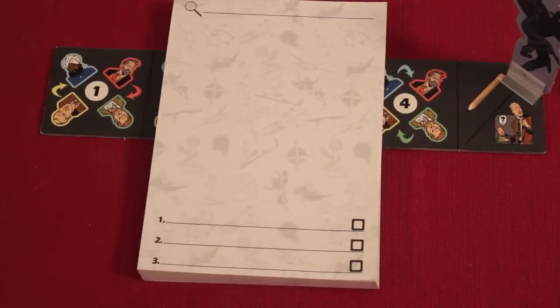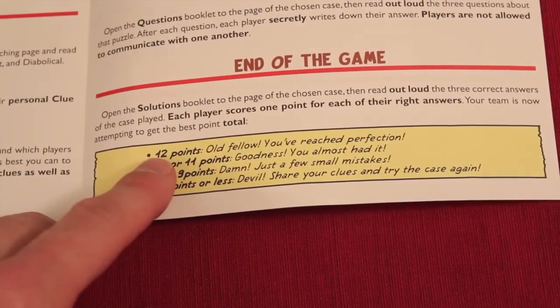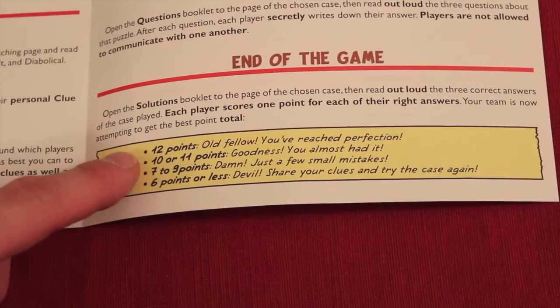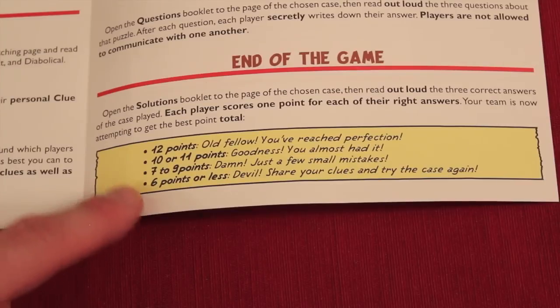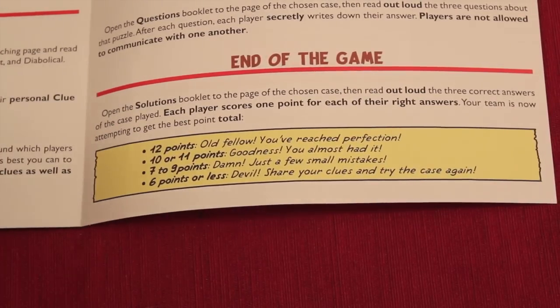We see how many we got right. Each person gets one point for each answer they got correct, so for four players a perfect score is 12. You score in different ranges of points: six or less, seven to nine, ten to eleven, or twelve. You're just scoring to see how well you did, and then you start a new case. That's pretty much how the game is played.